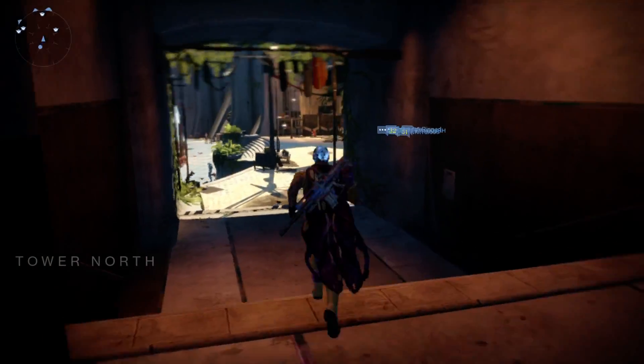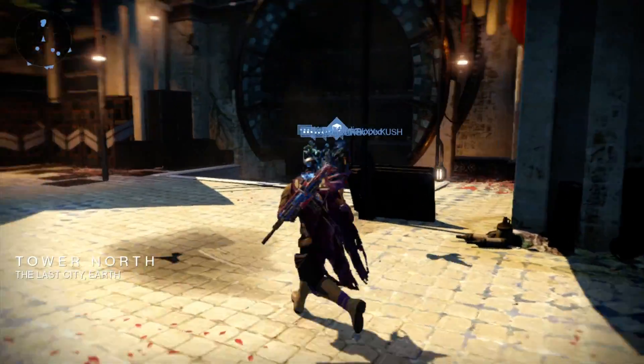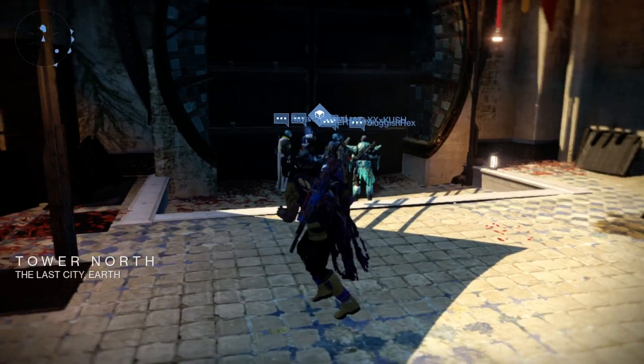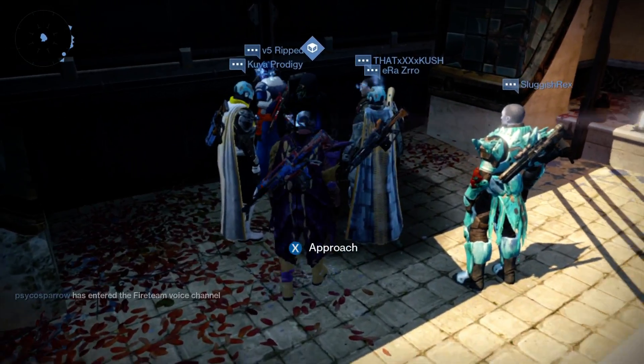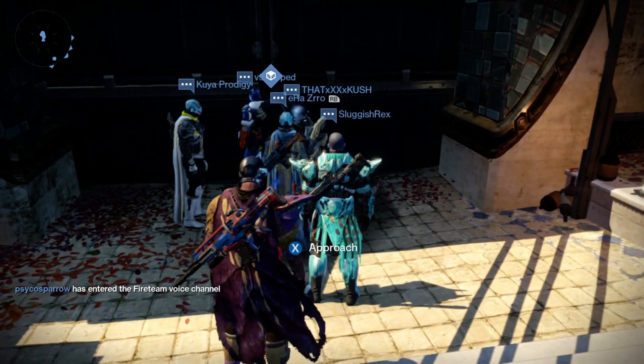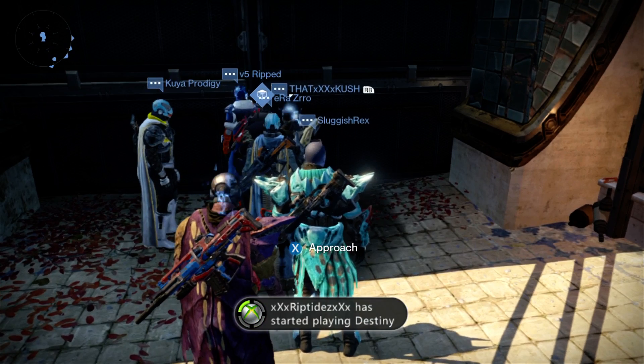He's the Agent of the Nine, and in Tower North there you can see the ellipses. We can see that this is your Agent of the Nine. I don't know if he has engrams — engrams cost motes. I brought strange coins and motes. Let's see what he's selling.